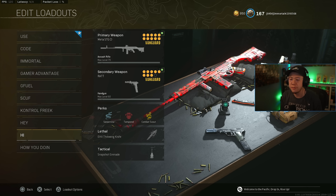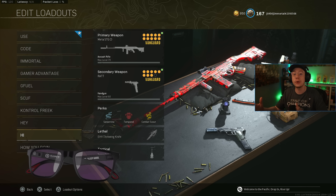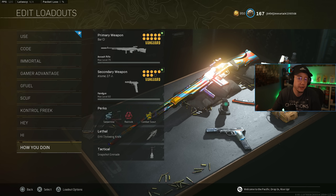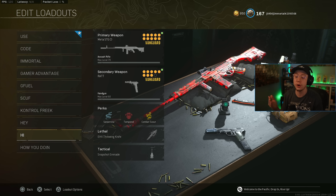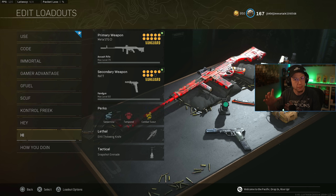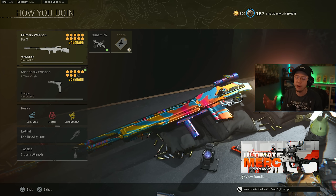I want to start with two restock or regain loadouts — classes I'm not grabbing first. This is my second loadout to maximize perks: if I win a gulag and come back needing a quick setup. One features the STG, one features the BAR. One also features Restock or Tempered — if I find Restock on ground loot, I grab the Tempered class to maximize both perks very early.